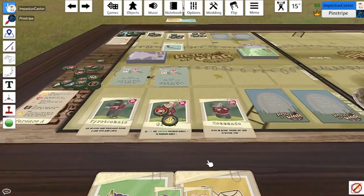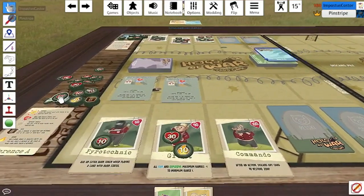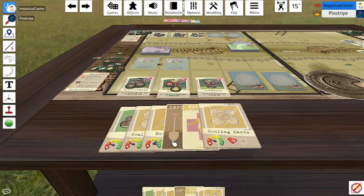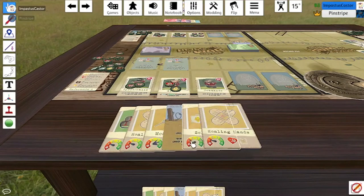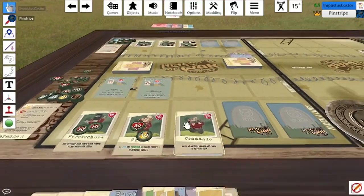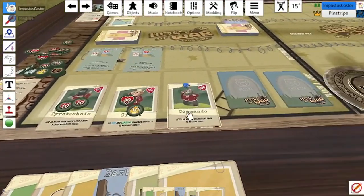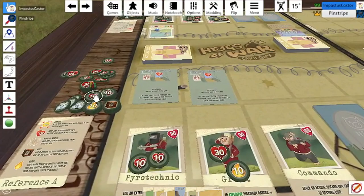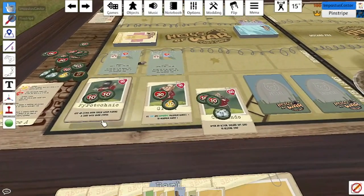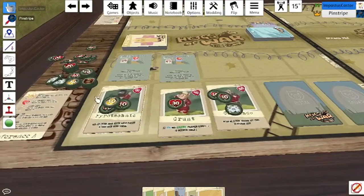I can just use the revolver and deal 20 damage to your pyrotechnic. I got terrible cards. I'll use the tranquilizer rifle — deal 20 damage and stun the commando. My grunt will heal 10 — getting rid of the burn. Can he get rid of the burn? I believe so — you're healing 10.